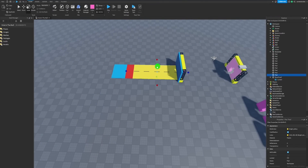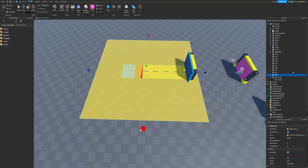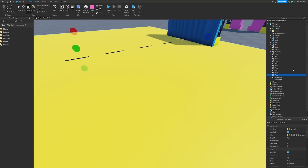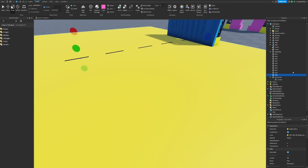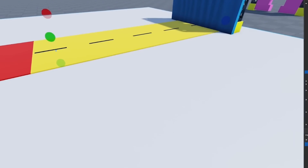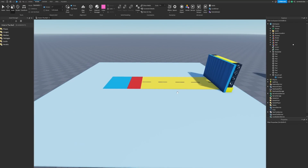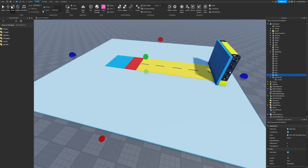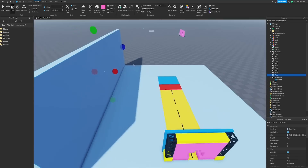Now we have this — let's go ahead, grab this, duplicate it, and make the map itself. We'll go something along these lines because we're going to keep it pretty small in the grand scheme of things. Turn off our proportional movement and go something like this. For the floor we're going to do a grayish white. Now we'll turn our movement increments back on and start making an actual area to play the game.